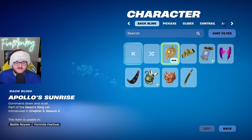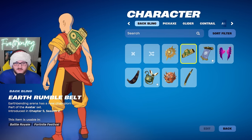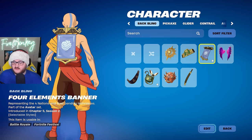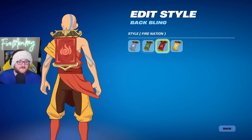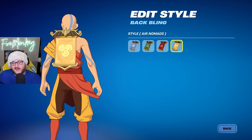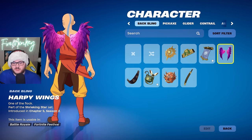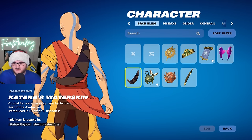Moving over to the backblings, we can see some new things like Apollo Sunrise. We have the Earth's Rumble belt, which is an actual belt-type design. We have the Four Elements banner with selectable styles for the Water Tribe, the Earth Kingdom, the Fire Nation, and the Air Nomads. We have the Harpy Wings, which go with the Harpy skin, and the Water skin backbling related to the Avatar collaboration.